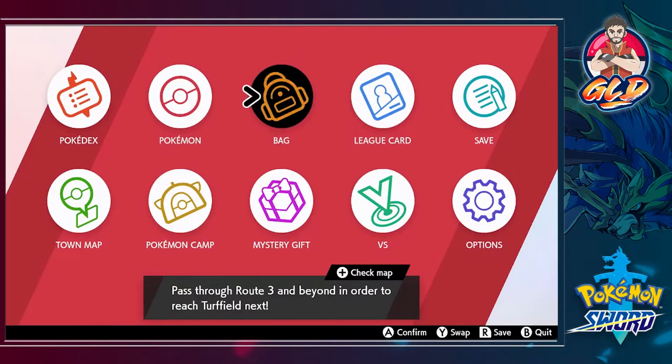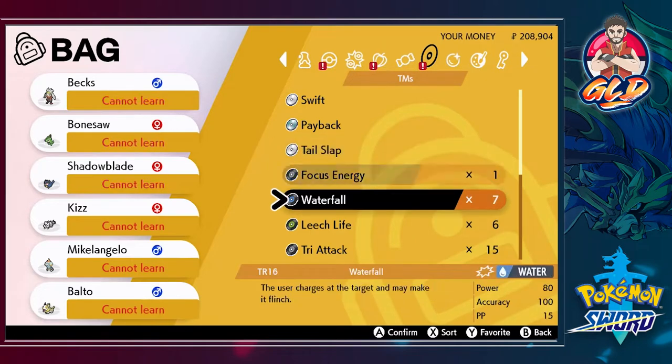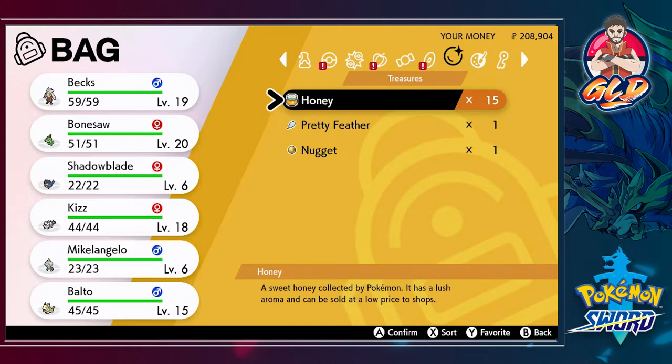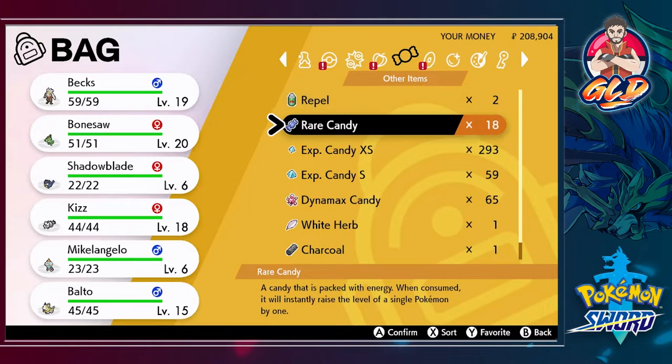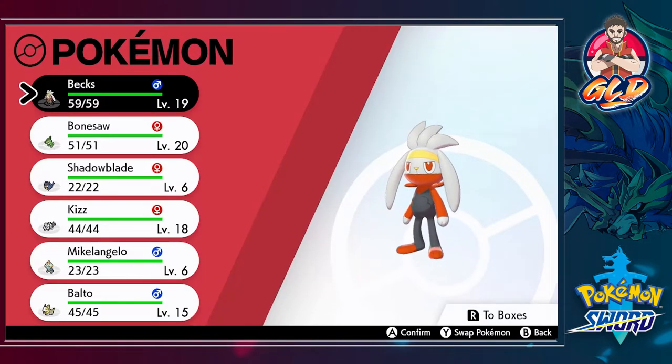Off screen I did a lot of capturing Pokemon, and as you can see we have a nice amount of TRs right here. I sold most of my treasures to get a boatload of money, but we've got other items like rare candies and experience candies - a crap ton of them. Take a look at the Pokemon we're currently with: we got Bex, Bonesaw, Shadow Blade, Kiss the Zigzagoon, Galarian Zigzagoon, and Michelangelo.